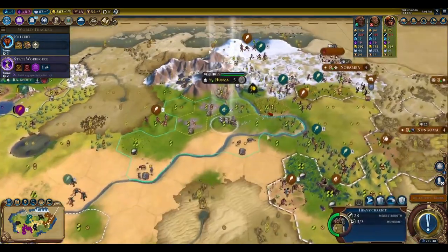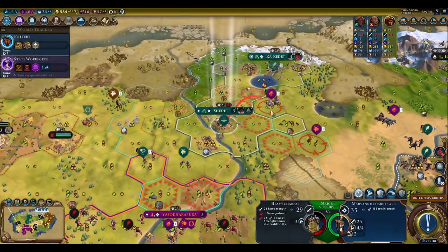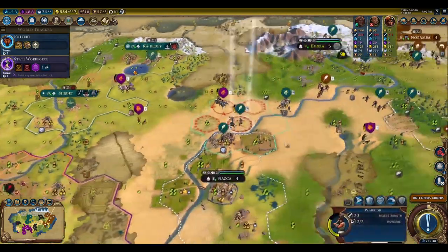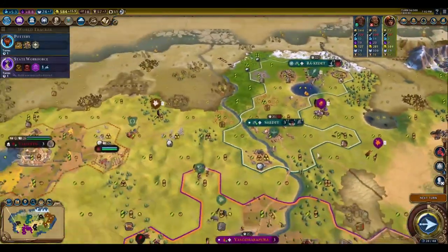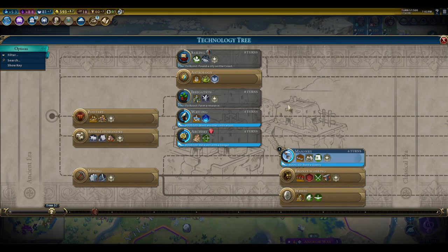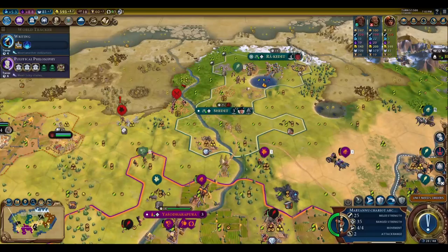Hercules is also still available. The production in that expansion city puts him at about 15 turns, but I am assigning Magnus there to see if I can get a settler out and maybe sneak in a chop to speed that up. He will be pretty strong given how early it is in the era — he will have a disproportionately high combat strength compared to things being built this early in the Classical Era.